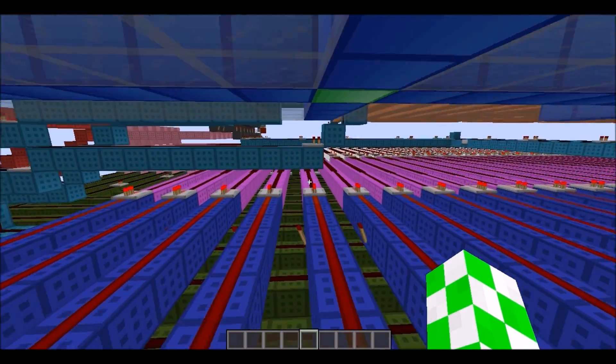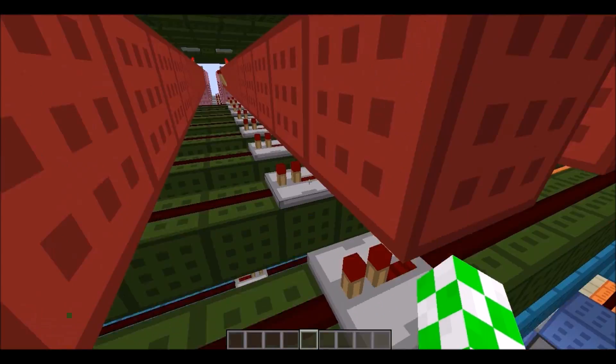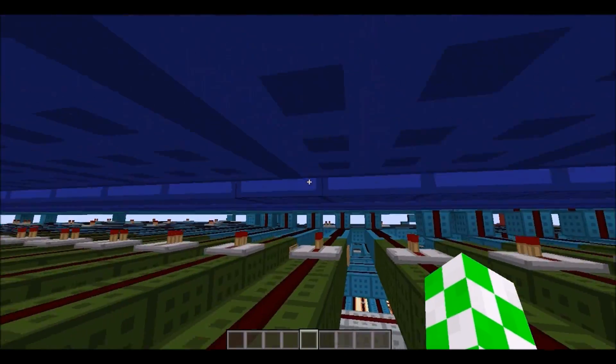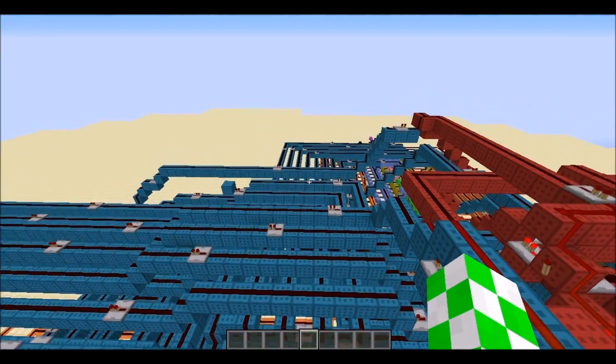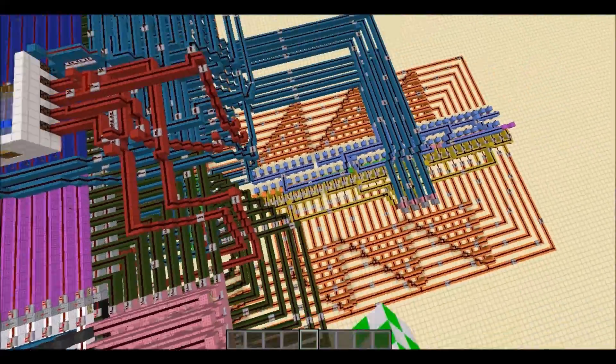There is a conditional go-to system, there is a normal go-to system, a command line go-to system, an 8-bit ALU — basically everything in a redstone computer you would expect. This has four bytes of RAM — this yellow part right here.